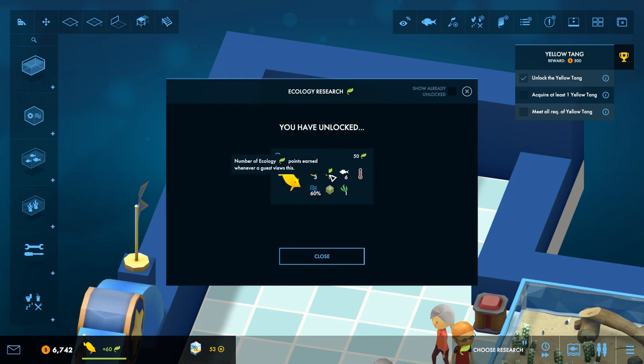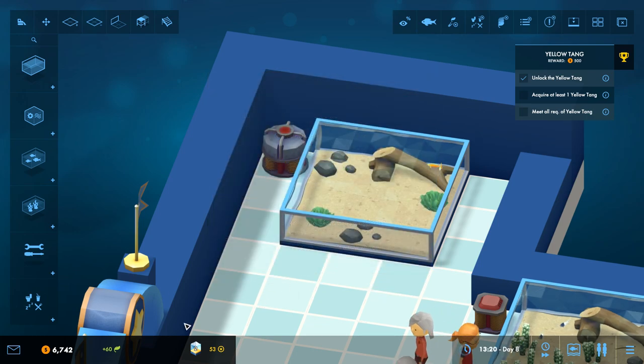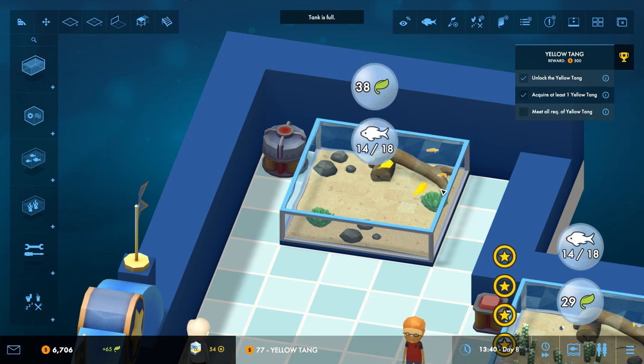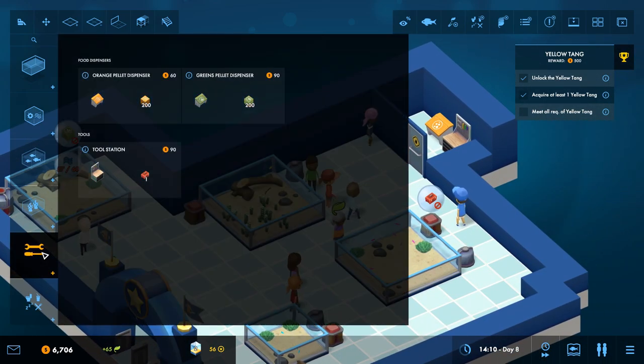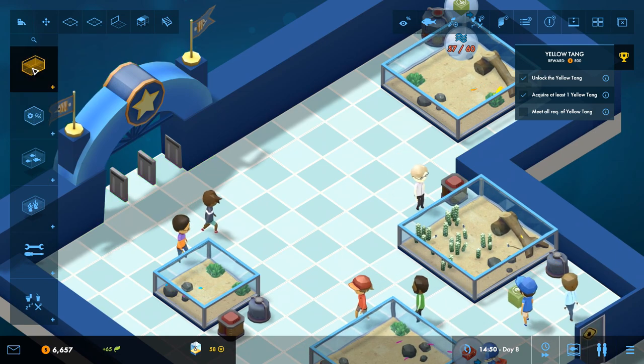The Yellow Tang: 60 water quality requirement, look at how much ecology they give! They need a tank size of six, and they need to be plant lovers - at least one plant. You've unlocked the Yellow Tang! It has a higher water quality requirement than your other animals, so you may need more filters or fewer fish. They also eat different food - green pellets - so make sure you build a green pellet dispenser. Finally, the Yellow Tang likes plants; house them with at least one plant per tang.